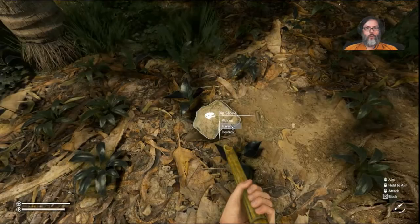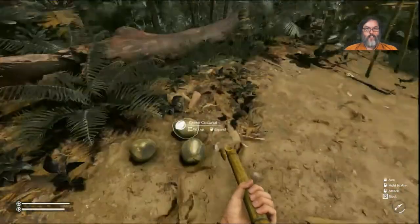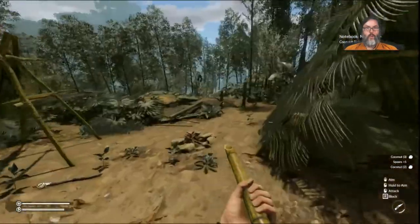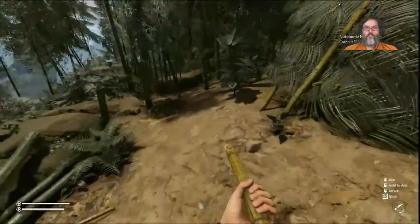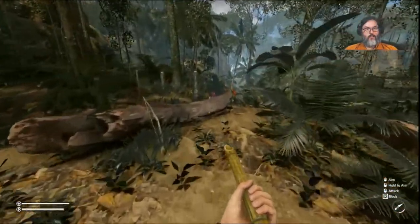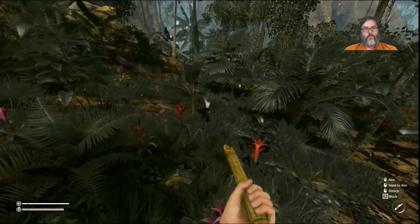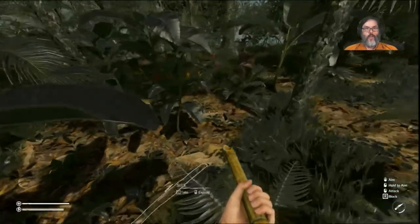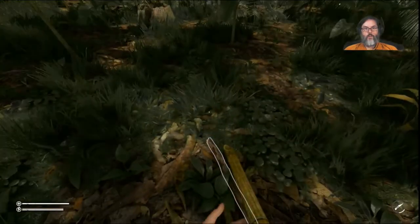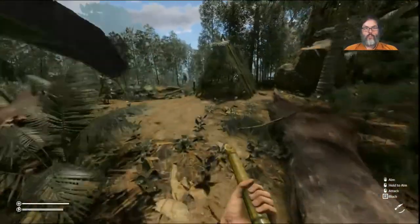I'm going to go ahead and harvest that, need some more stone. I'm not going to take the bow I don't think. This is not the one with the tribal fire starter, so that's too bad. We did get the smoker recipe. Did somebody tell me or did I read that there might be some type of trap that you could learn back this way? This is all I've ever found over this way.